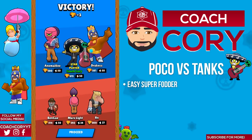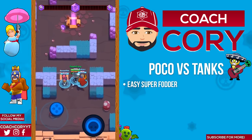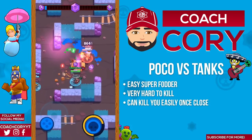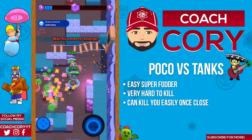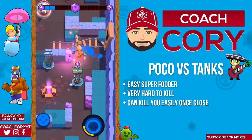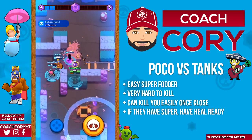Now let's go over how Poco matches up versus other brawlers. Poco versus Bull, El Primo, or Daryl: these guys are gonna be easy hits to build up your super, but you have to be very careful to stay out of their range and not get surprised by them in the grass. Check the grass for them — if they do get close to you it's often gonna be very easy for them to catch up and kill you before you can kill them, as Poco's DPS is so low and it takes so many hits to kill tanks. Once those guys have their super, try not to be at an ideal distance for them to use it on you.